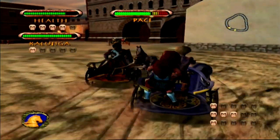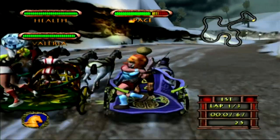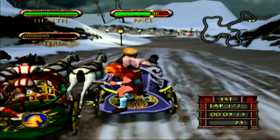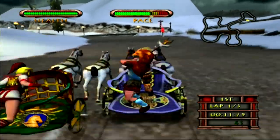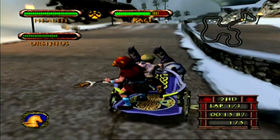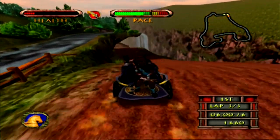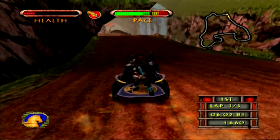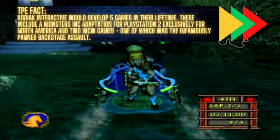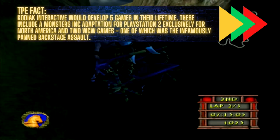Track designs feel mixed, with some just resembling a circle, while larger courses lack much more complexity. Some also outstay their welcome, taking close to 10 minutes to clear over 3 laps. Power-ups, ranging from speed boosts to damage buffs, add little spice. Shortcuts offer a chance to get ahead, but they often come with hazards that can cause your vehicle to crash.